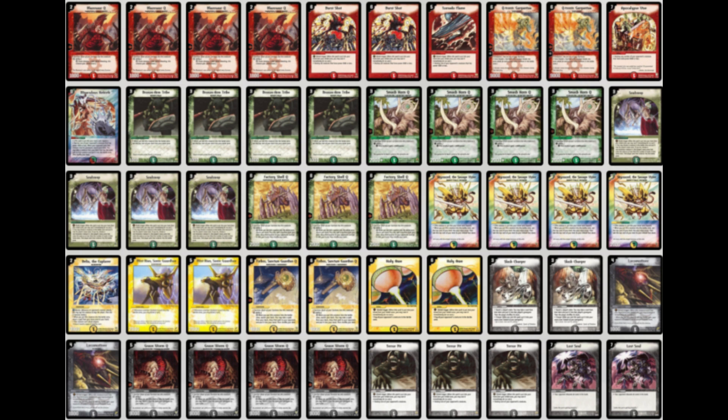Not against specific decks but rather against specific deck types like aggro, midrange and control. Let's jump right into it. When looking at the deck, we'll see that he is playing 50 cards. There are two different approaches to play Survivors: one is to play 40 cards or near to 40 cards, maybe 41 or 42, and the other is to play like a control deck and go up to 50 cards.